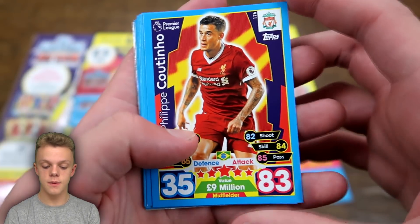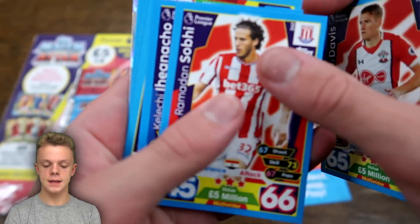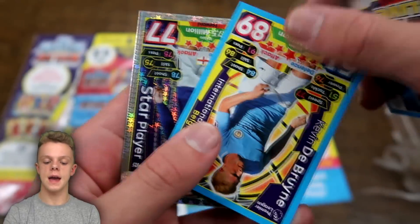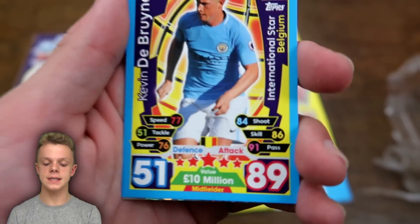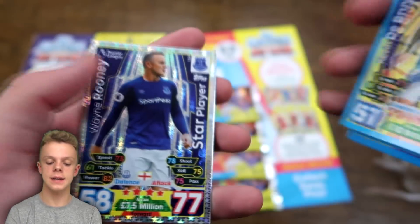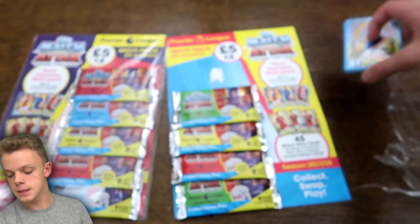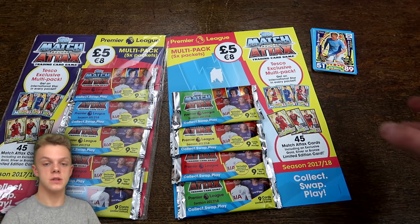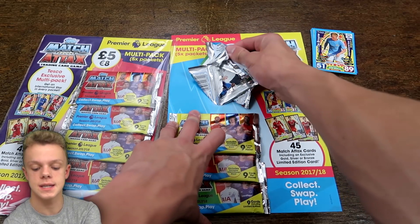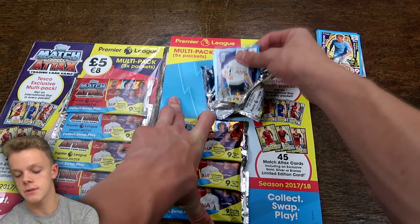Inside the first pack we have Coutinho and Ederson — not a bad start. Also Sobby, Iheanacho, Tammy Abraham, and then the international star card: Kevin De Bruyne of Belgium with 89 on his attack. We've also got Wayne Rooney star player with 77. We'll leave the De Bruyne out — hopefully in one of the future packs we can get another international star and compare it to a normal card to see what sort of rating change you get.